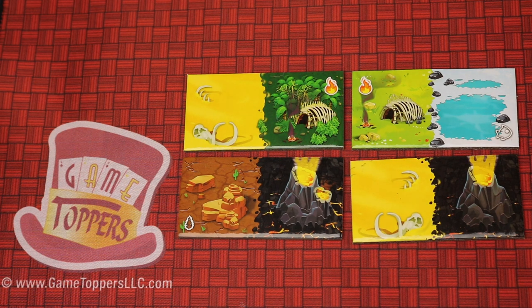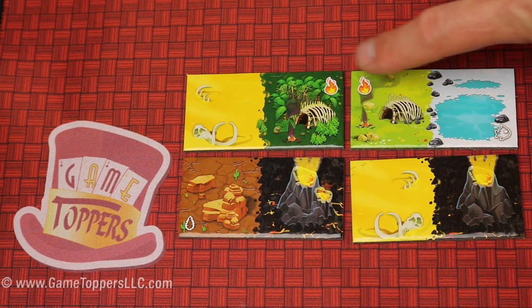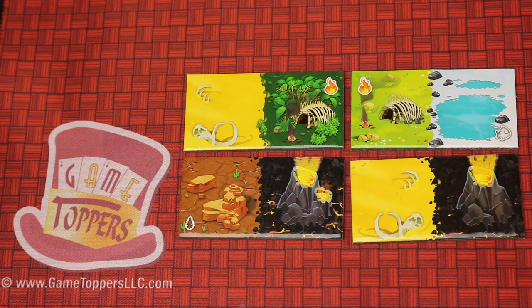The tiles now have six different areas, and they're different from the original ones. The crowns have been replaced by fire, but they act the same way — at the end you multiply the number of tiles times the amount of fire for that area to get points.